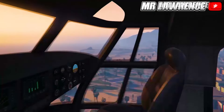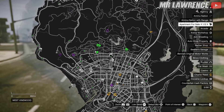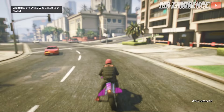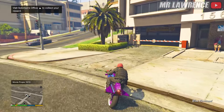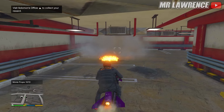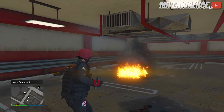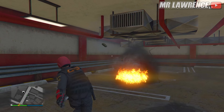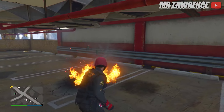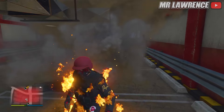If you go into first person you can also see inside, and it's pretty funny if you fill it with a bunch of people. Now go to this location on the map — here you will find a parking garage. There is an invisible wall inside this parking garage. If you shoot a rocket at it, you can kind of mark the area.